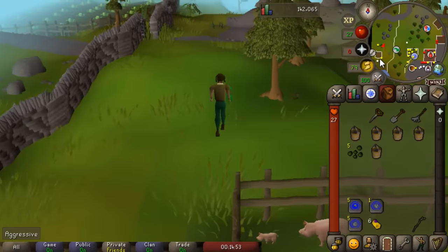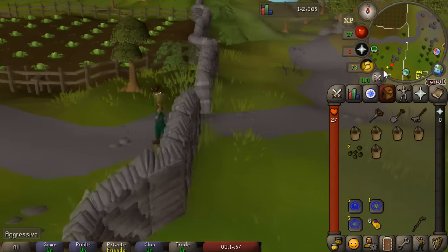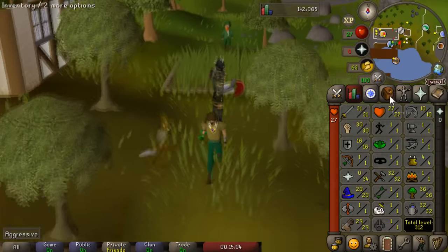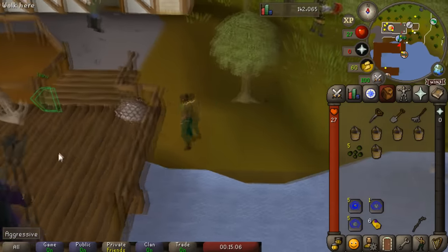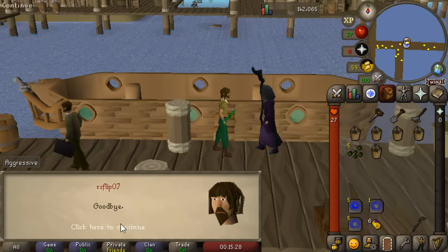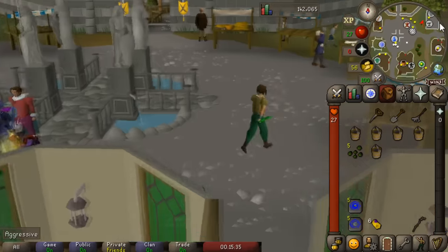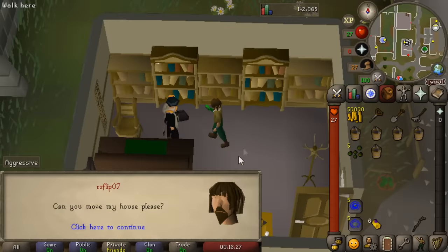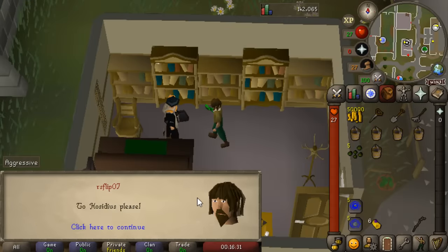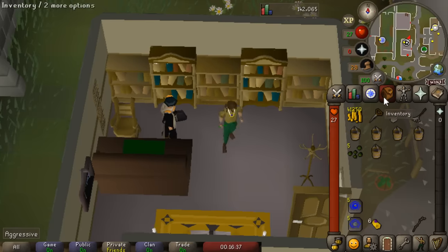Teleport to Draynor and go to Kourend for the very first time. That will allow you to put your POH in Hosidius, which you can then teleport to - and it's reasonably close to the herb patch there. You will need level 25 Construction to do this; if you don't have it, just skip the Kourend patch until it's unlocked. From here teleport back to Varrock and move your house to Hosidius by talking to the estate agent. That's all we need.